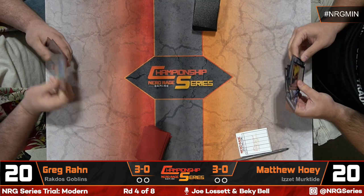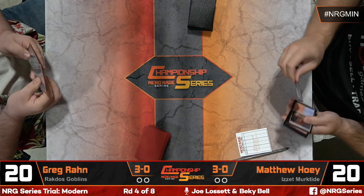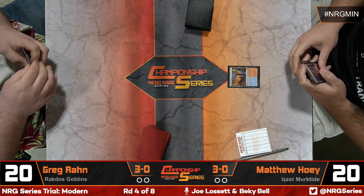Matt Hoey is playing Blur Murktide — no real surprises there. This deck does what it does, it's good, and it does pack removal. Goblins is a deck where we'll see if going into a somewhat longer game, the card advantage built into some of the goblins is able to overcome the pinpoint removal. The Murktide deck has strong card advantage too, so this could be a rough matchup for Goblins.